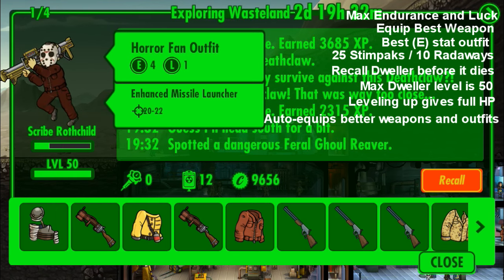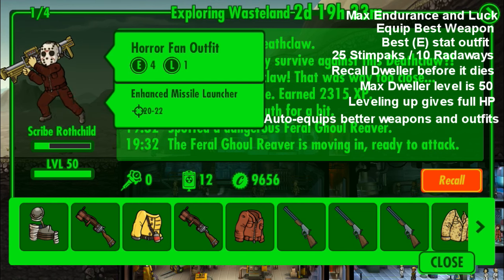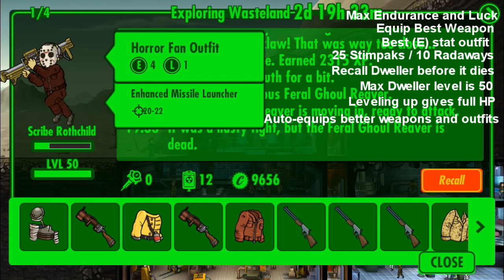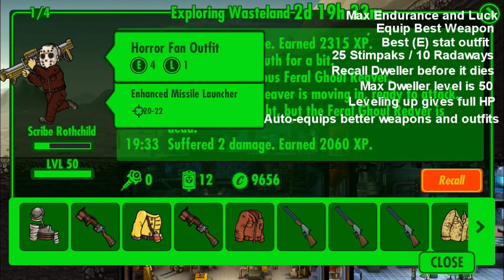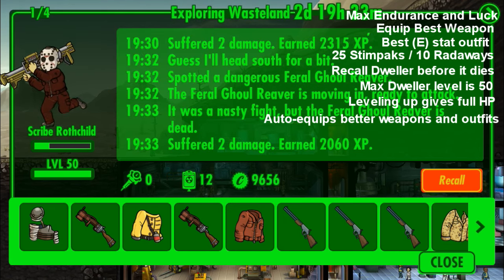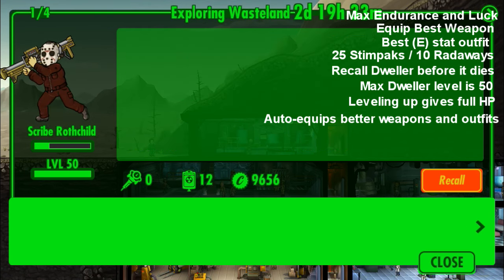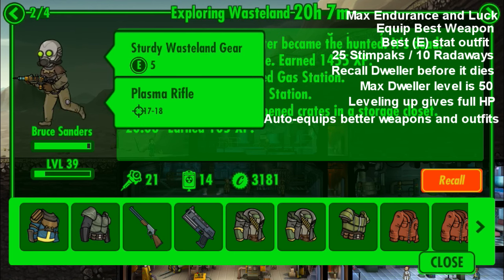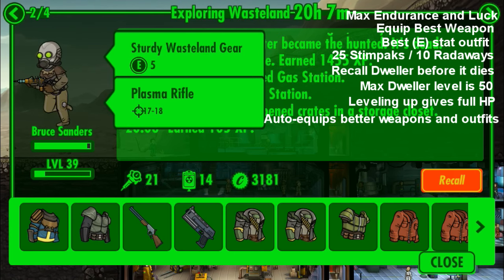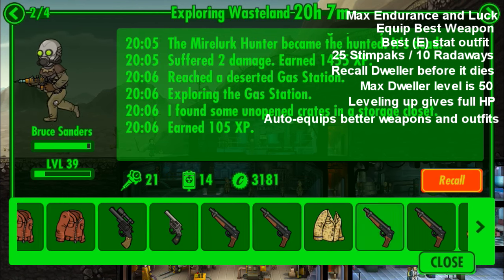A better outfit just means higher stats, so your exploration outfit could actually turn into an A5, which would suck — but it's still good. Here's another one of my dwellers: he picked up a gun while exploring, which is fantastic, and he also got his plus five wasteland gear, which is super. So those are the best tips you can do for exploring.